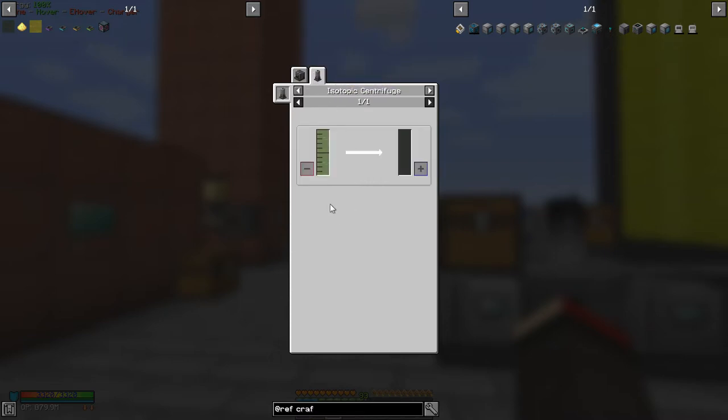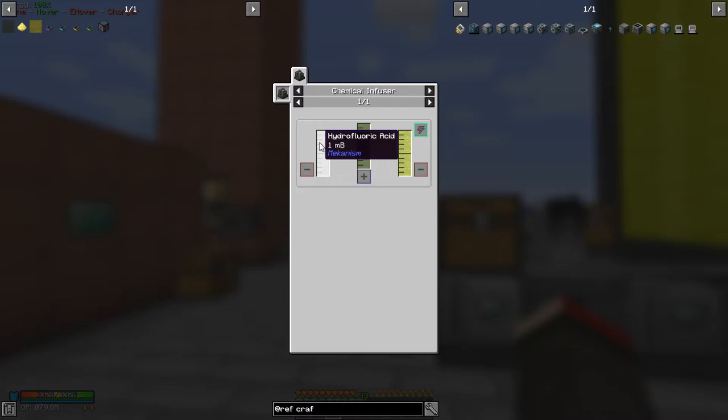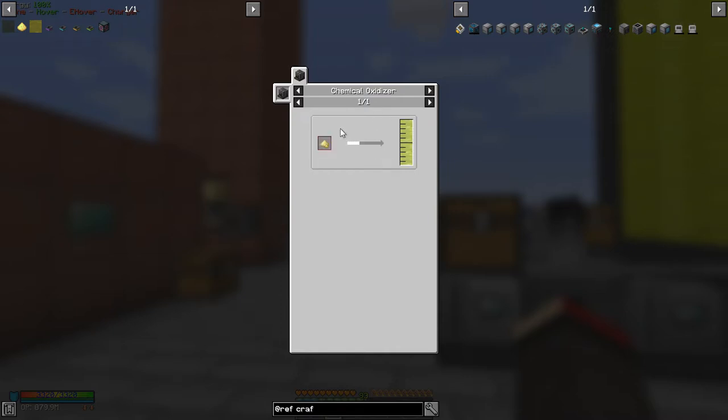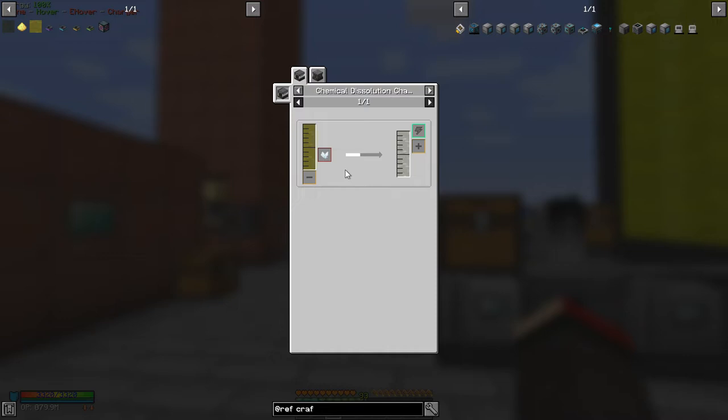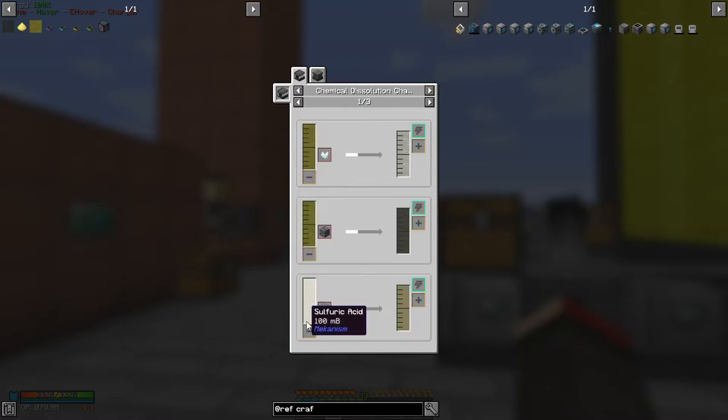Uranium hexafluoride is made from hydrofluoric acid and uranium oxide. Uranium oxide is made from yellow cake uranium in the oxidizer, and that's made from uranium ingots. On the other side, we need hydrofluoric acid, which requires fluorite plus sulfuric acid. So we can see more uses of sulfuric acid — you can use it to make dirty ores: dirty lead, dirty tin, dirty osmium, which allows quintupling of ores.